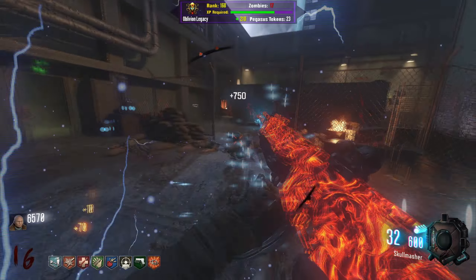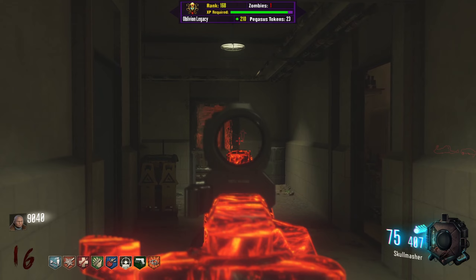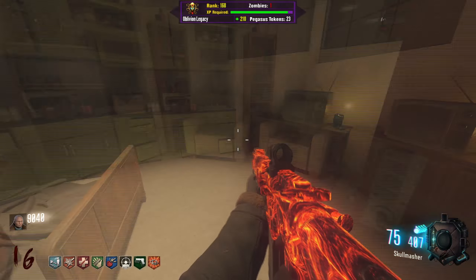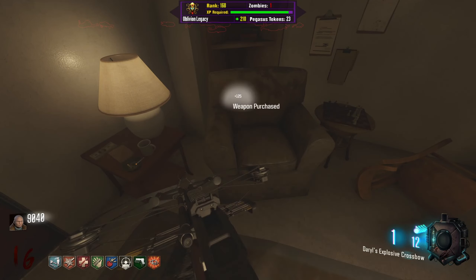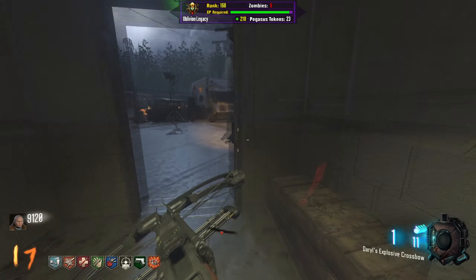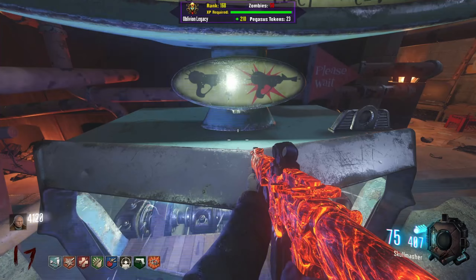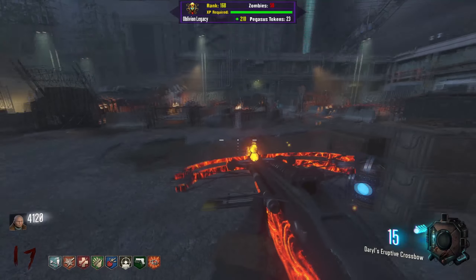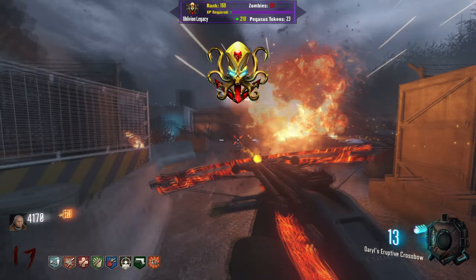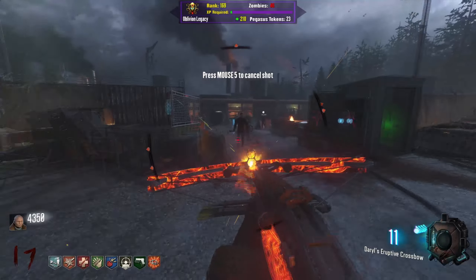I'm definitely not going into the tunnel areas with zombies able to hoard around me. I didn't realize how much ammo this gun has — 600 rounds? I can't find the door for some reason. Oh, it did open up already — I'm just dumb. Daryl's crossbow — it's an explosive crossbow. Is it good? I mean, it killed a zombie, but I don't know. I think I can Pack-a-Punch it, so I might as well. I'm going to Pack-a-Punch the wonder weapon — the explosive crossbow. It only has 15 shots.